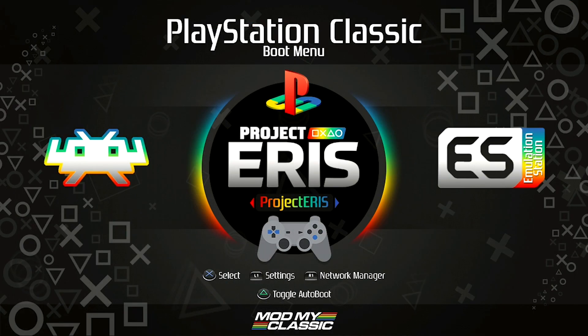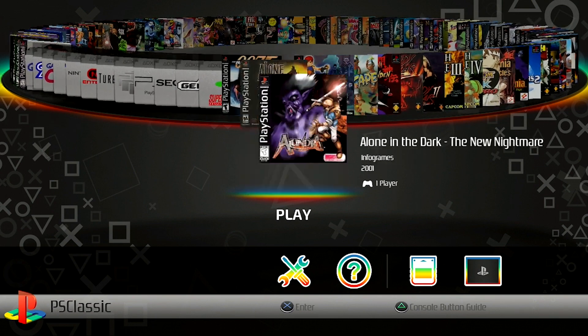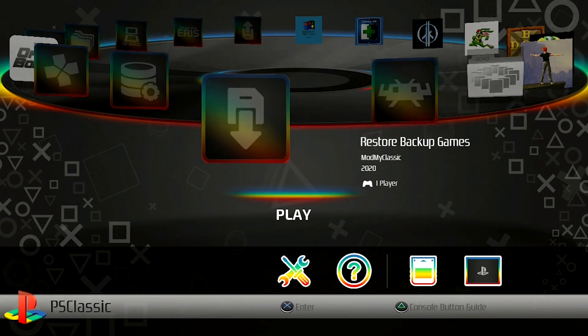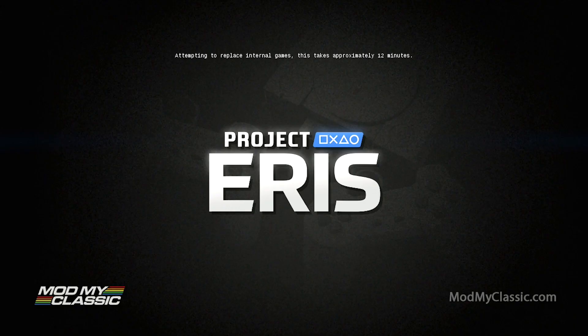Now pop your USB drive into the PlayStation Classic. On the Project Eris boot menu, jump into the Project Eris application, navigate to your Ports section, and look for the Replace Internal Games application. Run it — this is going to take about 15 to 20 minutes, however long it took you to back up. Once it's done, it will kick you back to the main menu.